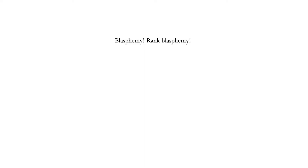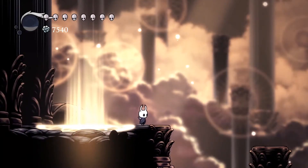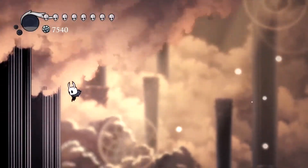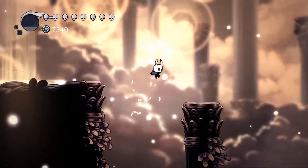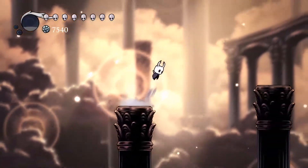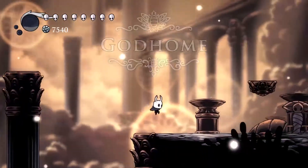This looks dope. I remember seeing this. 'Rank blasphemy! Thou crawler, thou cringer, thou smallest of the small — by what right dost thou trespass here, this home of the gods? Shrivel away and be gone!' I got my godly voice out for no good reason. This is like a dream bit right here. What's up here? Nothing. What's down here? God Home — cool name for an area, also not the way I'd expect this game to go.